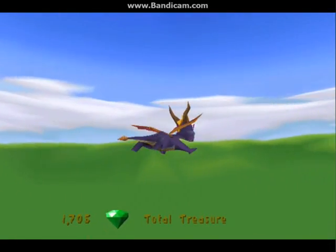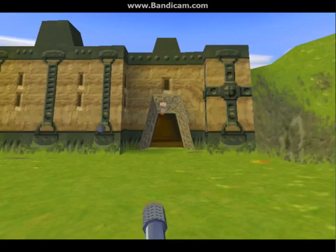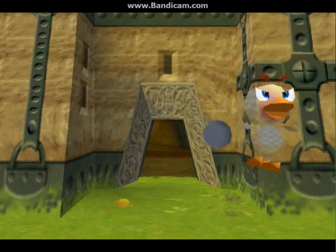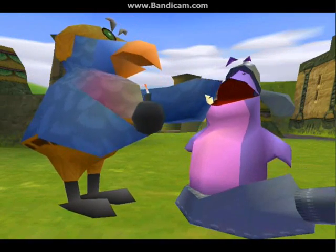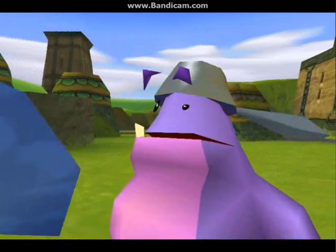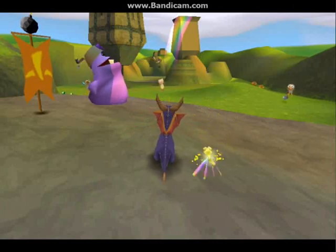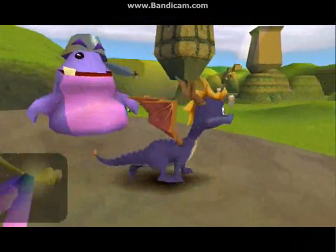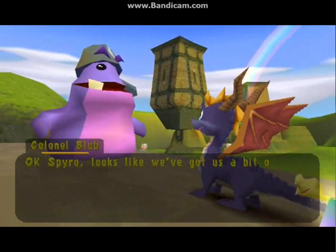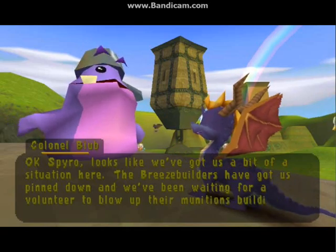Probably because I love the mini missions in this world. They're just the right type of puzzle that I like. The enemies, on the other hand, are a little bit annoying. Luckily, land blubbers are resilient fellows — they can take a bomb in the stomach. All the enemies are breeze builders and all of our allies are land blubbers. The breeze builders have got us pinned down and we've been waiting for a volunteer to blow up their munitions building. Looks like you're it!